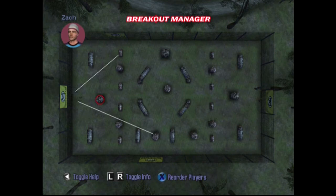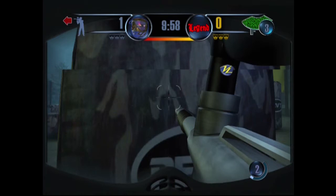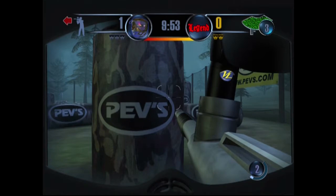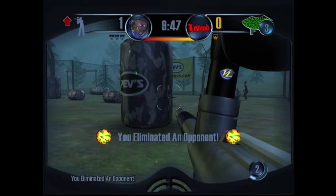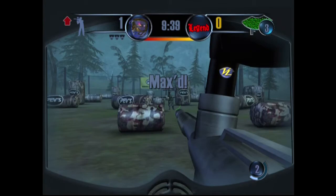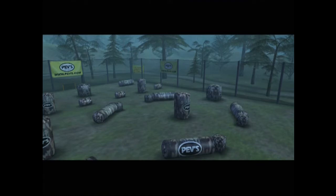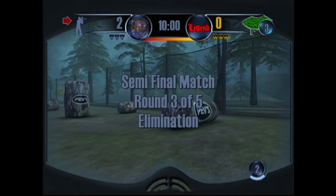This is a speedball course. This game has a lot of woodsball at first and then it gets into only speedball. Speedball, if you don't know, uses inflatable bunkers, while woodsball is in the woods where you use trees and natural cover instead. I find it easier with the earlier guns to lift the gun up like I do here, just because you get a better angle. I think this might be the last round.